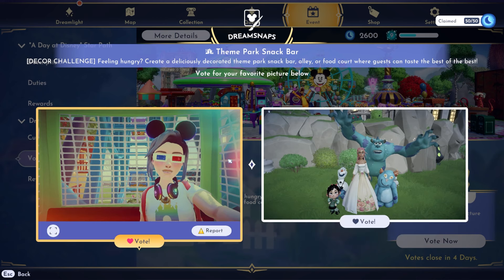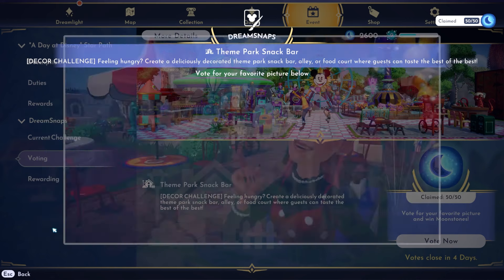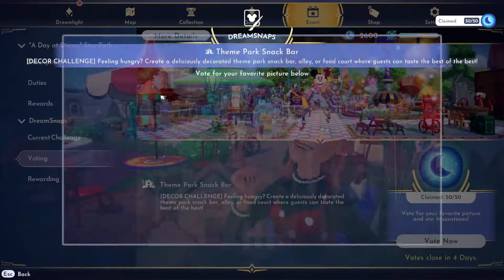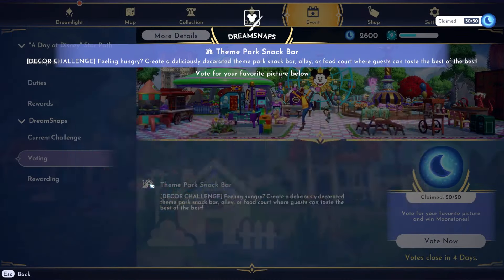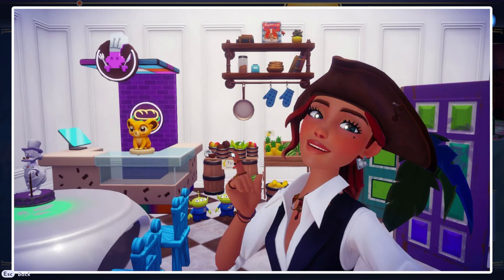Oh cute — okay that's a quest photo. And then this one is inside a ride. Neither of these are really snack bar, but we'll go left. Okay, here's a snack bar — this is cute! I love these new lamps from the star path. This is a super popular item, I use that too. Okay, that's cute, we'll go left. Oh, this one's interesting — this is the second one I've seen using these with like the watermelons and stuff. It's actually a super creative way to do it.